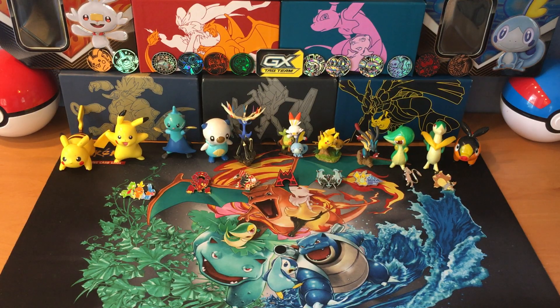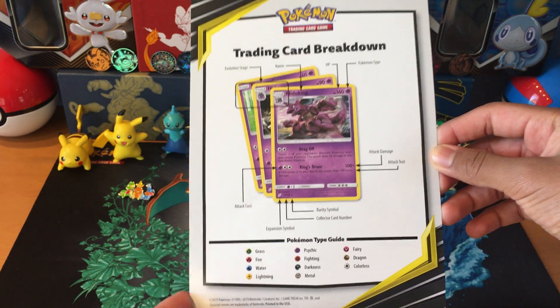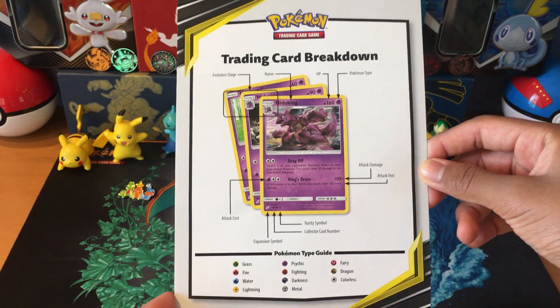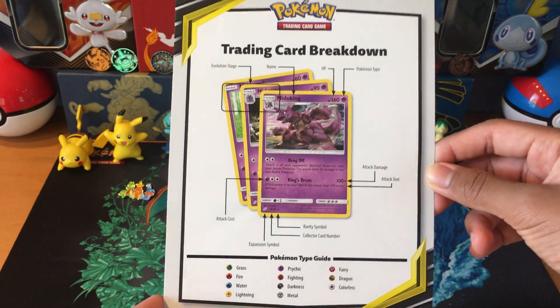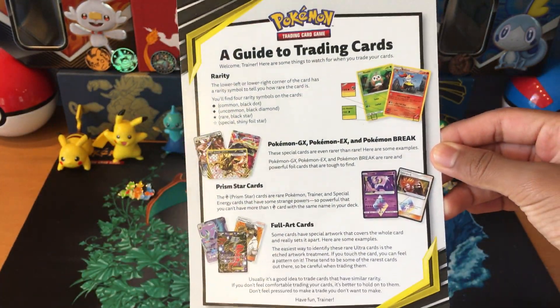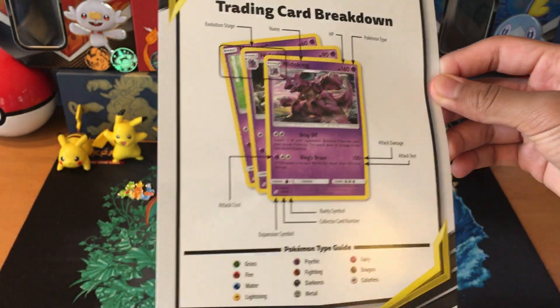A resource that I'm going to be using to help you today is this Pokemon Trading Card Breakdown Guide. If you didn't know, you could get these from the Pokemon Trade and Play Day. On the back it says a guide, so you can pause it if you want to read it. And on the front it tells you each rarity of a trading card. This is called the rarity symbol.